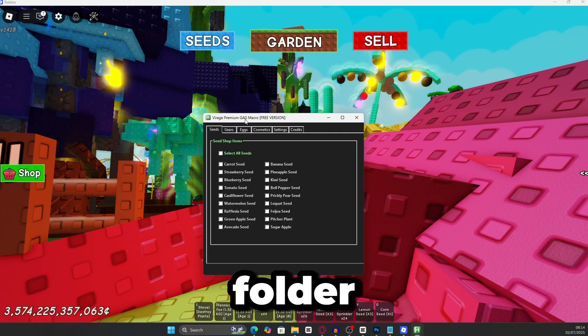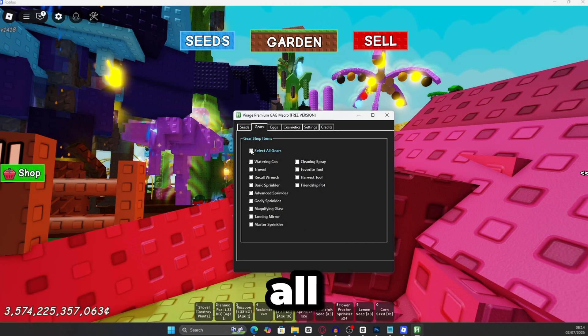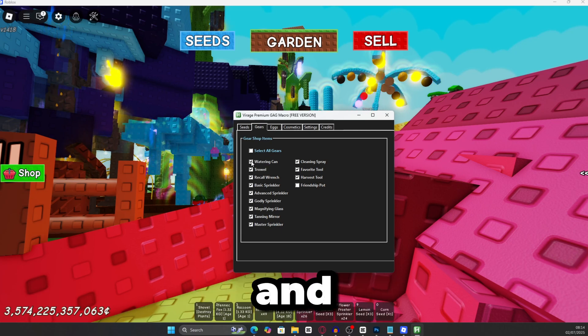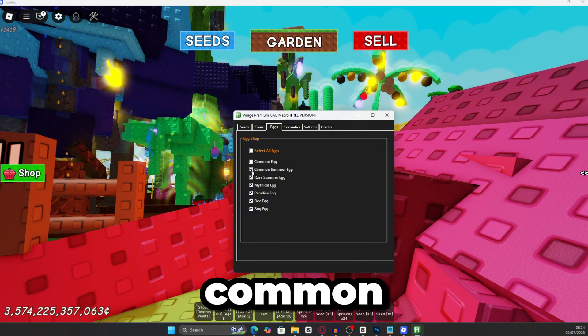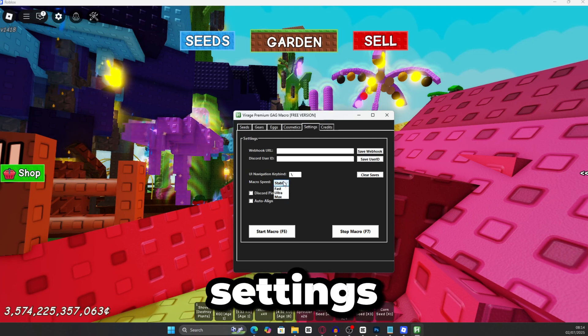Once the macro opens, you want to select all seeds and select all gears. Don't buy the friendship part because it's not worth it. Make sure you have watering can travel ticked. You can also go to eggs and select all of the eggs if you want — the common egg is not great, so just select whatever you want.